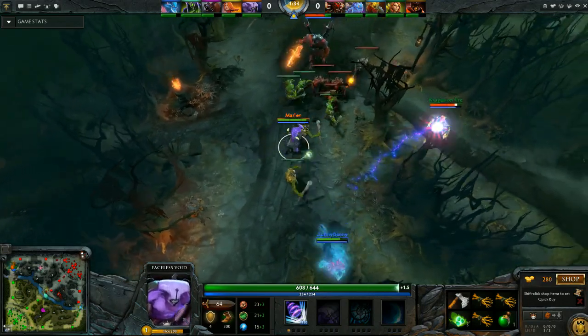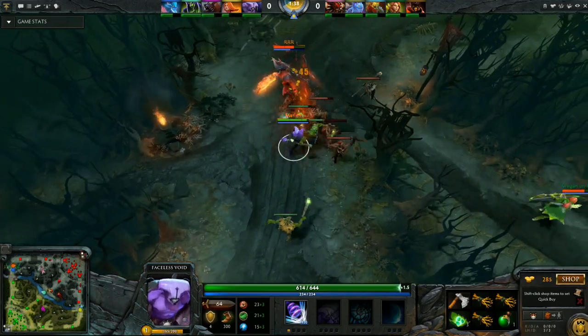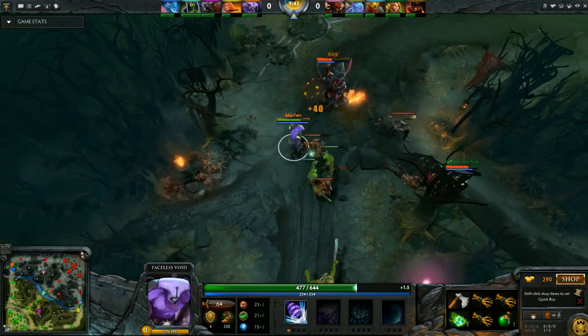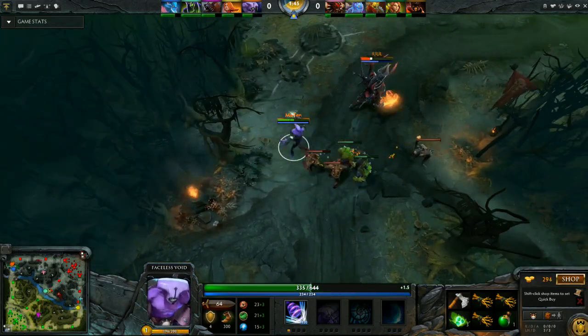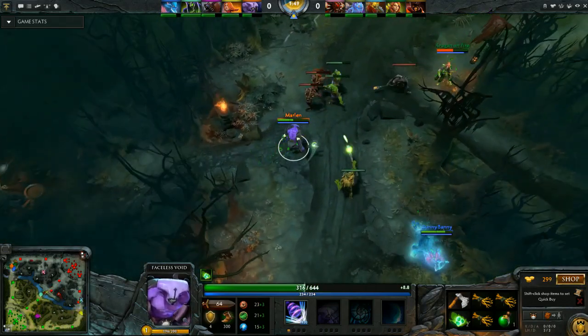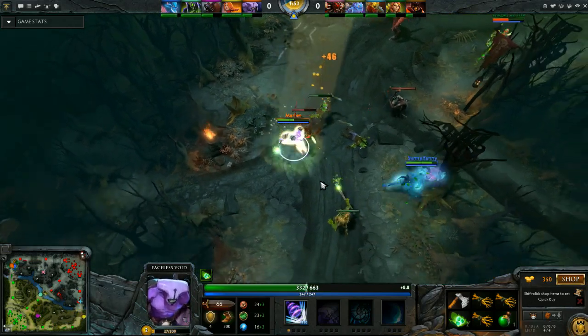For the more technical aspects of Faceless Void: he has a standard vision field of 1,800 AoE during the night. His attack point is 0.5, meaning he takes 0.5 seconds before hitting his target with the mace, and his cast time is 0.35 seconds, during which he can be silenced or stunned and his spells won't fire.